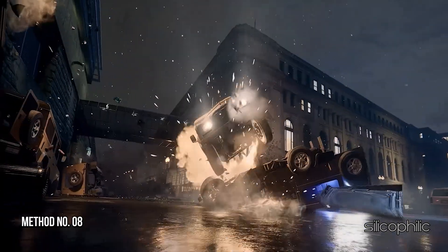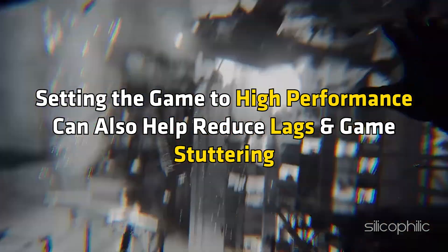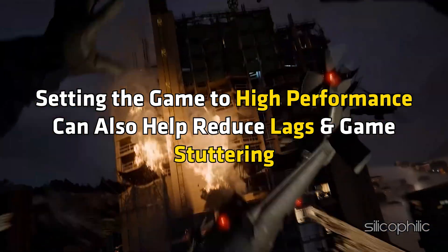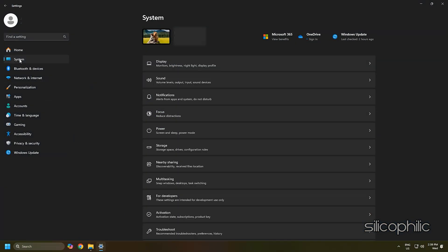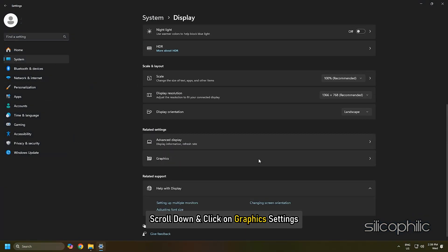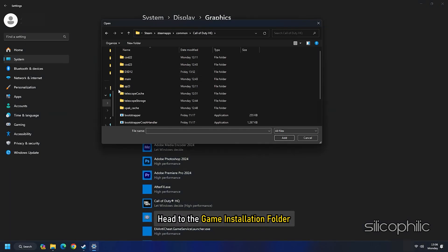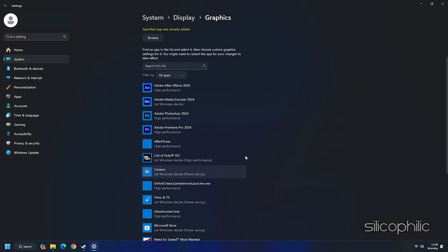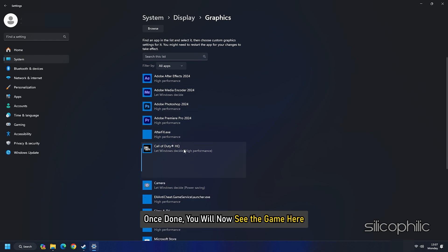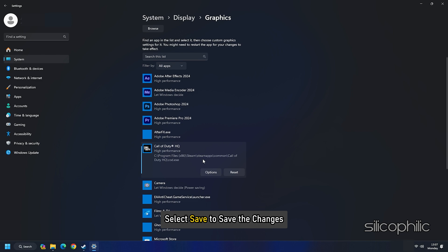Method 8: Set the Game to High Performance from Settings. Setting the game to high performance can also help reduce lag and game stuttering. Press Windows + I to open Settings. Click on System and then select Display. Scroll down and click on Graphics Settings. Click the Browse button and head to the game installation folder. Select the game EXE and add it. Once done, you will see the game listed. Click on Options, select High Performance, and then click Save to save the changes.